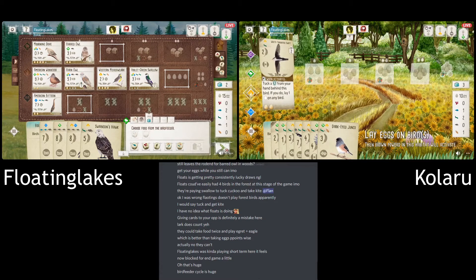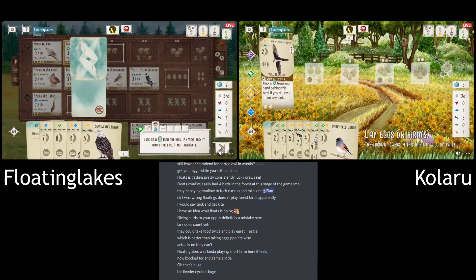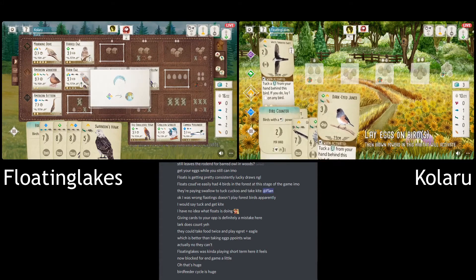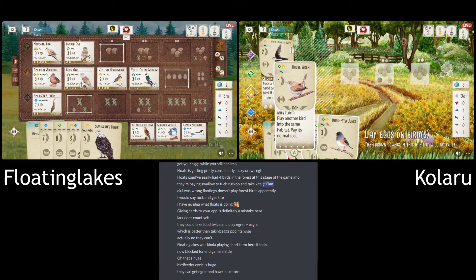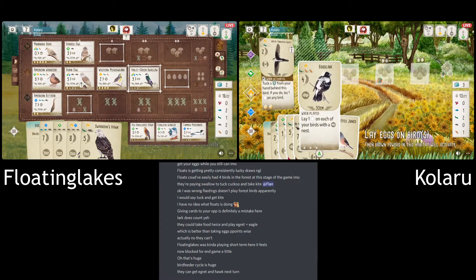One Rodent — is that enough? I don't think that's enough, maybe two. So it's a bit of a shame. They can get down maybe just the Eagle. But maybe if Kalaru picks up food again — I mean, maybe they will because they didn't move the Sparrow. If they were going to start laying eggs, they'd have moved the Sparrow, but I'm not sure.